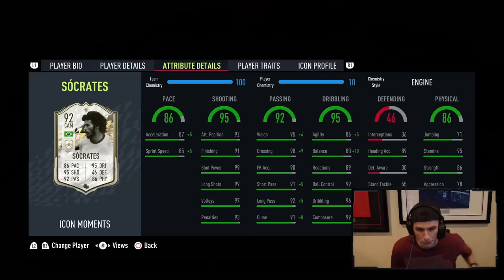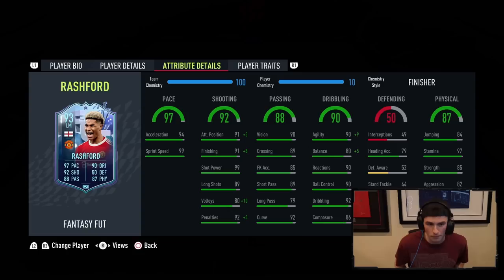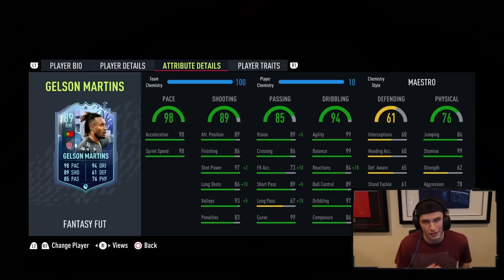Socrates has four-star skills and a five-star weak foot, and he's 1.3 million on the market. What I really like about him is his 99 shot power and 99 long shots, plus a crazy boost to his balance overall. We also have Gelson Martins for a wide player, who I think is probably the best right mid if not one of the best in the game for that wide spot. He's a little low in reactions but looks really good.